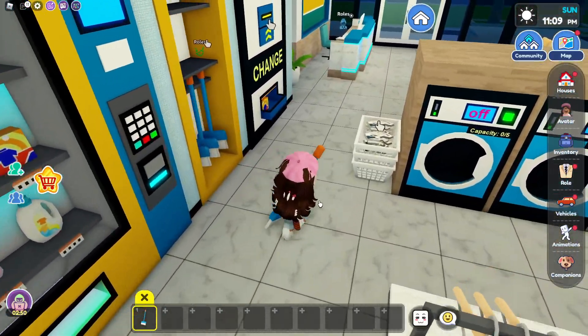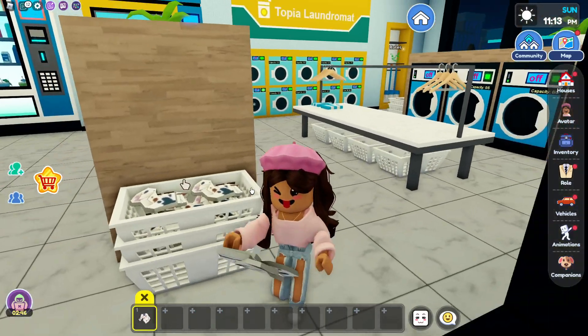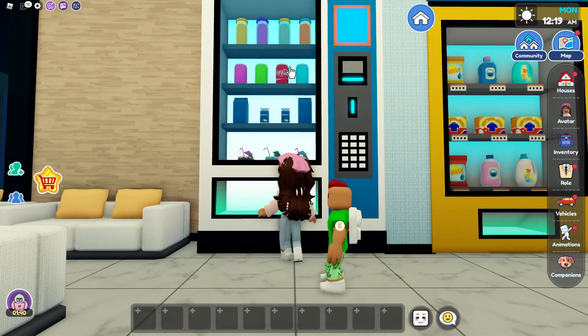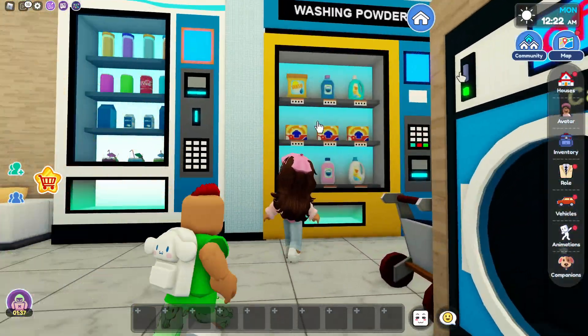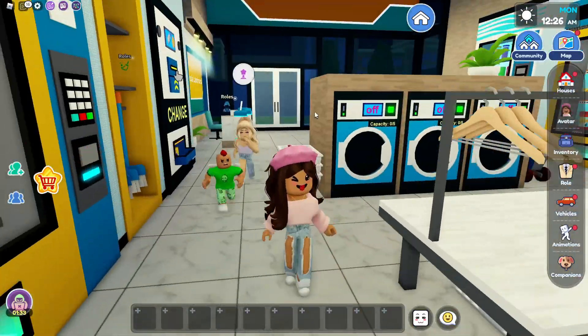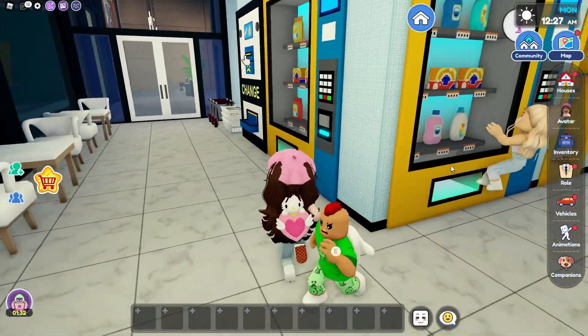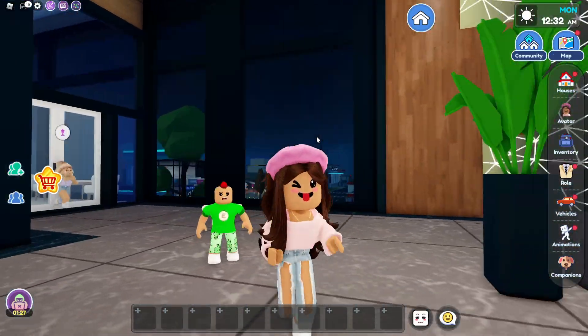Over here we also have a roll to clean the laundry mat, so we can sweep around. And right here there are dirty clothes. There's also a vending machine filled with different foods and we have washing powder. That's all inside of the laundry mat — it's really nice and perfect for role plays.